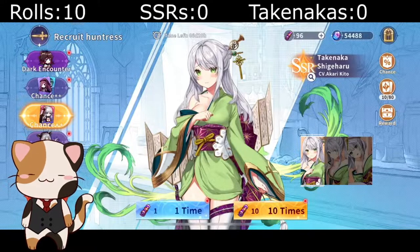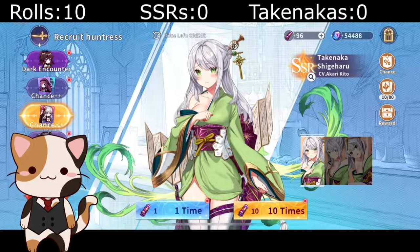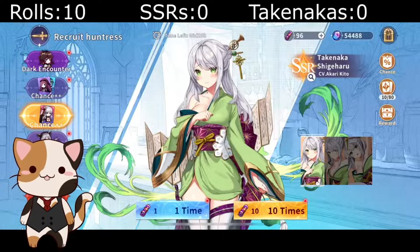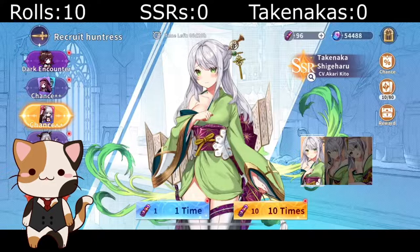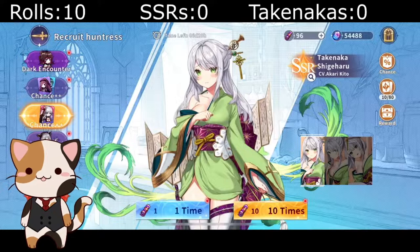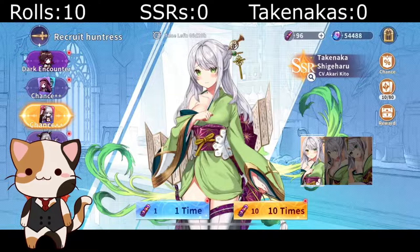As soon as her banner did come out — this is Takanaka — she is a great wind unit, very essential for starting teams because she provides a very solid shield to all adjacent allies based on her attack. Fantastic, a must if you can afford it. I have it all edited on Sony Vegas and I'll be playing it as we go through.